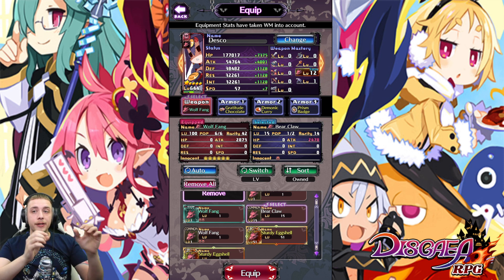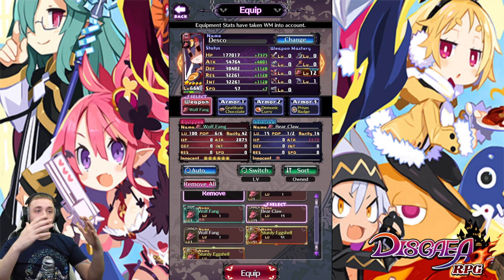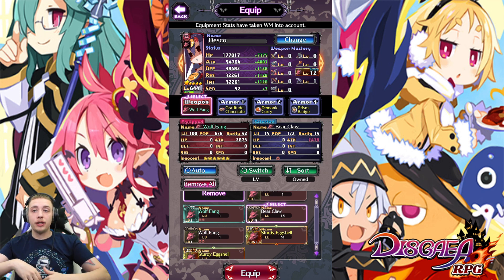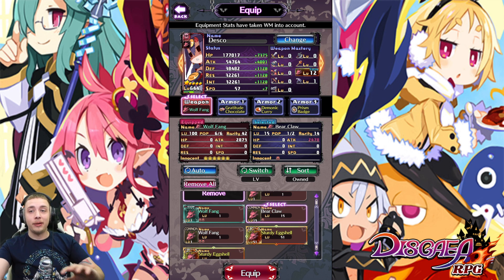For me, especially with weapons, I like to match the weapon with the character. The Wolf Fang matches Desco's weapon type, giving you a stronger forte. You can get higher stats without matching, but I've noticed that over time, having the gear matched plus the highest rank gives you more stats in the long run. If you're early game and just need the highest stats, there's nothing wrong with not matching the weapon — but matching does give more overall stats over time.